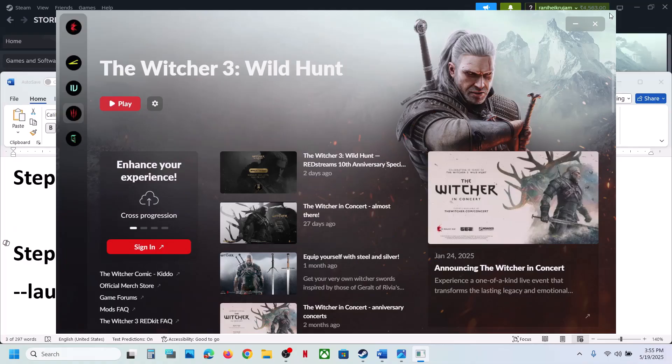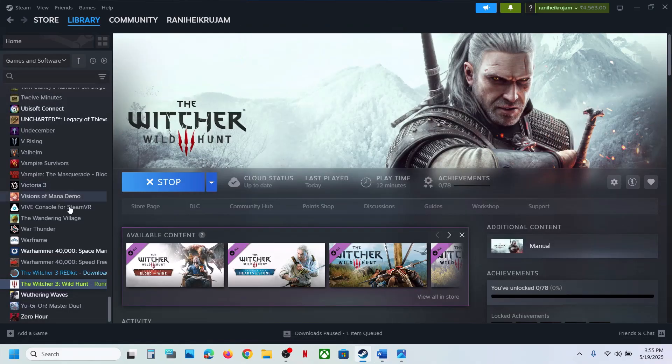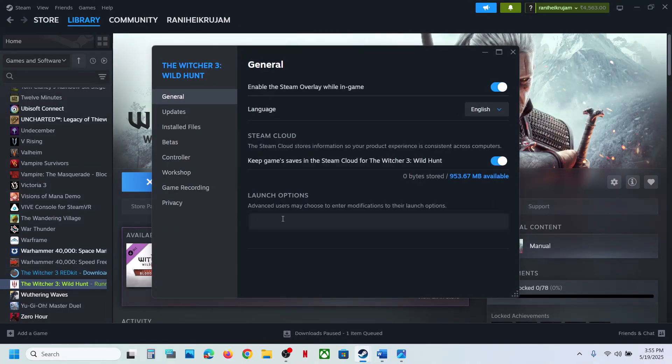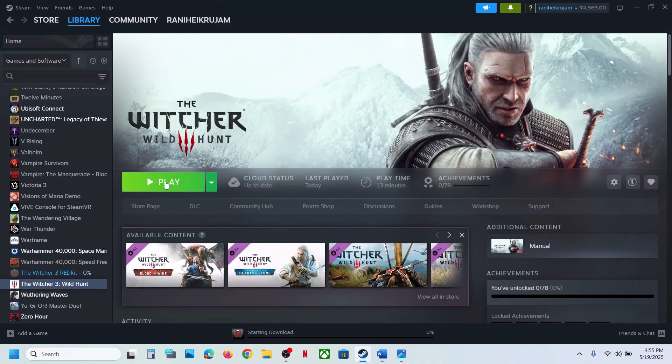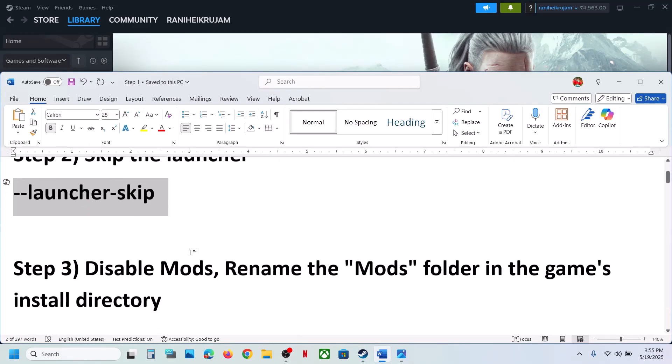The next step is to skip the launcher. Go to Steam, right-click on the game, select Properties, and in the launch options type in --launcher-skip. When you launch the game it will straight away open the game. Then check the next step, which is to disable mods.